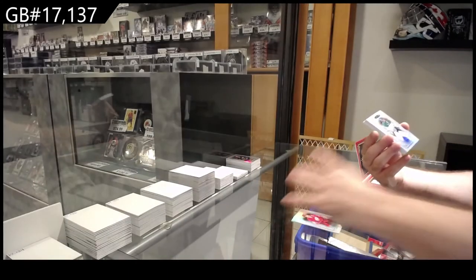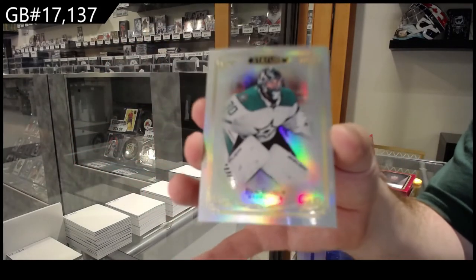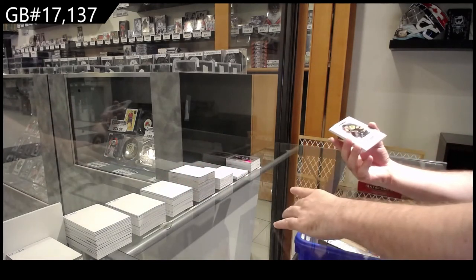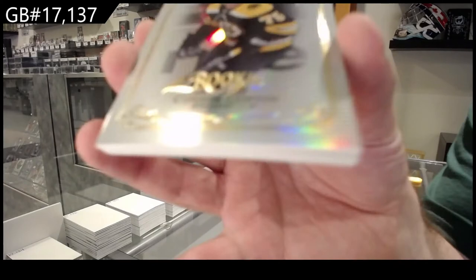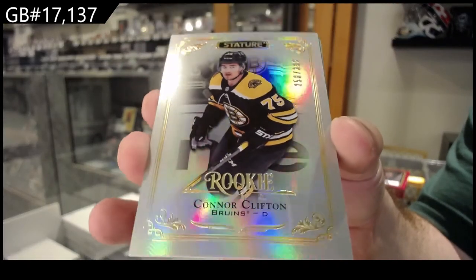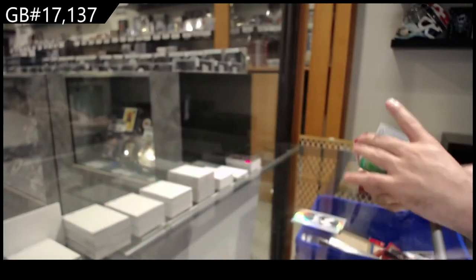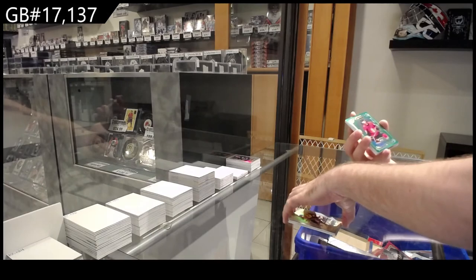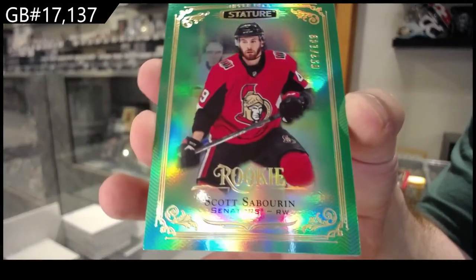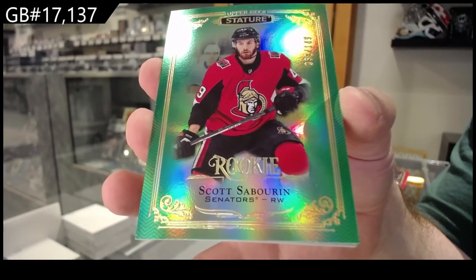For the Dallas Stars, Ben Bishop. For the Boston Bruins, Clifton 399. We've got a Green 0149 Sabrin for Ottawa — Scott Sabrin.